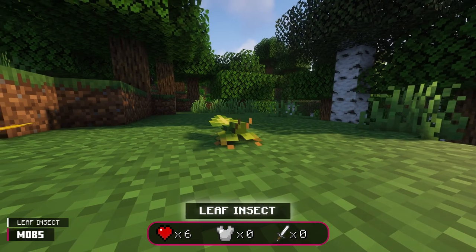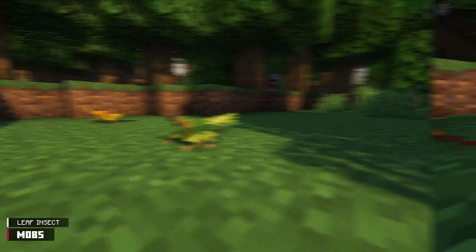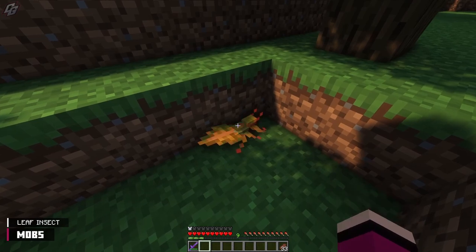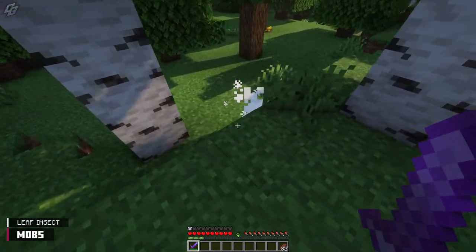Here we have a leaf insect — a very fragile and underwhelming creature. They occupy forest biomes and will either be green, orange, or yellow. Leaf insects literally do nothing. I mean, they barely even respond to pain. This mob drops nothing — not even experience.